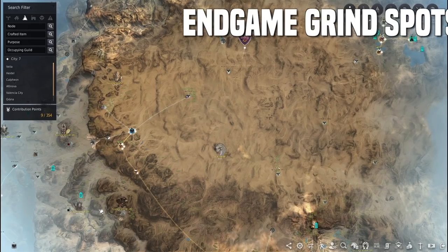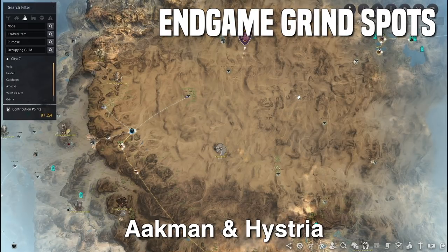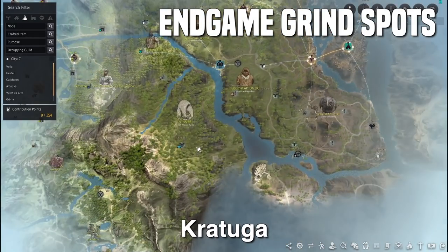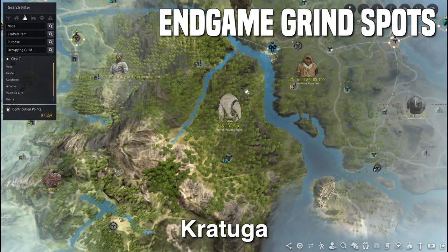Next up is Monsham Forest. With 230 to 240 AP Kudum, you can grind here with a blue loot scroll for about 100 to 110 mil an hour. Now we're getting to the end-game grind spots. Next is Aquaman and Histria — both are capable of granting anywhere from 100 to 150 mil an hour depending on your efficiency and class. These are located throughout the desert with the portals.